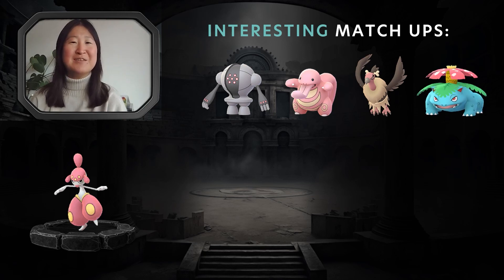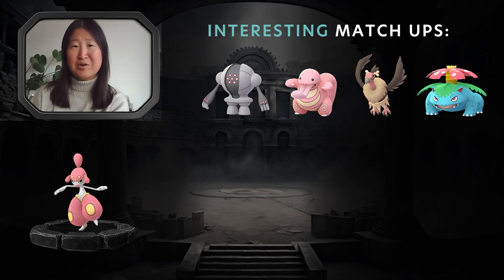Venusaur with the Community Day Charge Attack Frenzy Plant just hits like a truck — it only takes two of them to knock out Medicham. Meanwhile, Medicham cannot knock out Venusaur with only two Ice Punches; it needs to land Psychic to do so. Psychic is super effective against Venusaur, so if it lands, it basically one-shots the Pokémon. It can be a bit of a baiting game. If it's a Shadow Venusaur, it takes 20% more damage while dealing 20% more damage as well, so those Ice Punches would end up hurting — you could theoretically grab a shield.